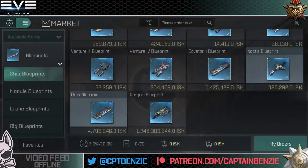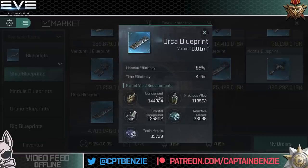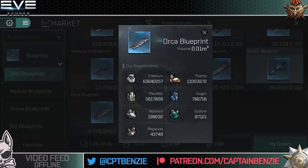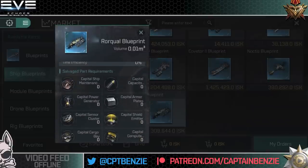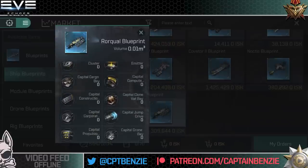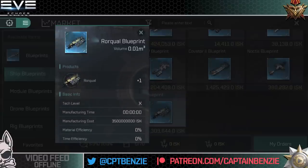For the Orca blueprint: Tech level 10, 17 hours 46 minutes manufacturing time, and approximately 3 billion ISK manufacturing cost. Planetary yield and ore requirements are shown — take screenshots for that information. For the Rorkal blueprint: manufacturing time shows as zero — instant manufacturing — but it requires capital ship components including capital ship maintenance bay, capital capacitor battery, capital power generator, and armor plates, all showing as zero in this preview. They've kept this one hidden so you'll have to check it once the update goes live.